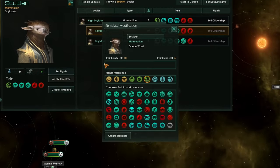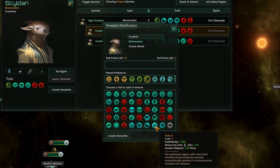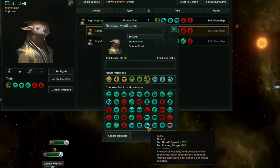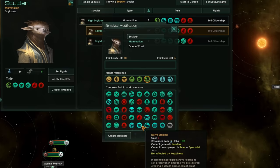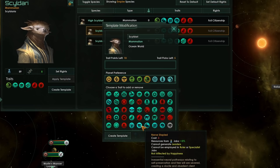You can of course remove all of the traits they have and simply build from the ground up. These brilliant traits include erudite, which will give you plus 20% researcher output and plus one leader level cap; robust, plus 30% habitability, a nice 5% bonus to resources from jobs, and a very juicy plus 50 years leader lifespan; fertile, a very simple trait that gives you a whopping 30% additional pop growth speed and minus 10% pop housing usage; and nerf-stapled, a trait very good for your slave classes.